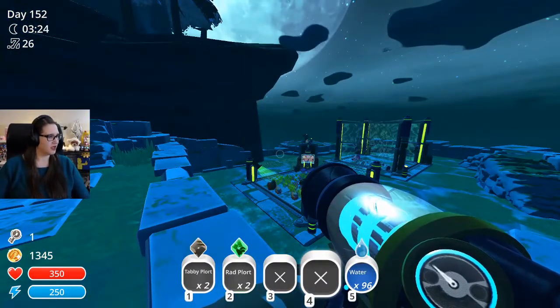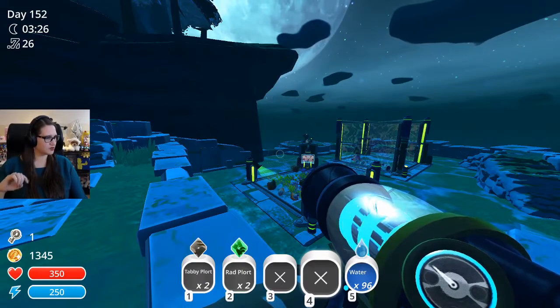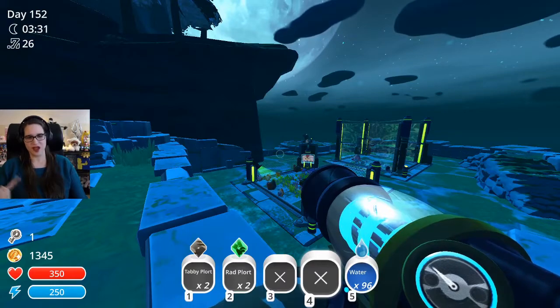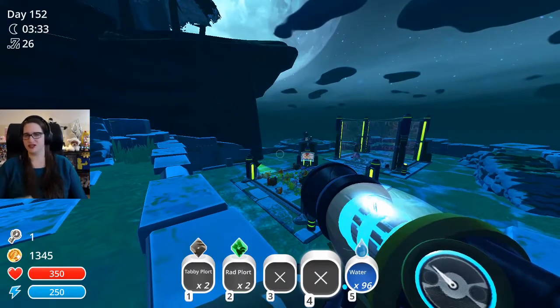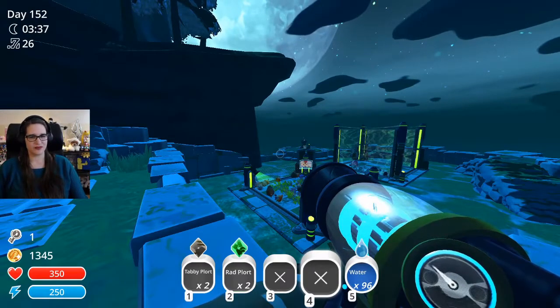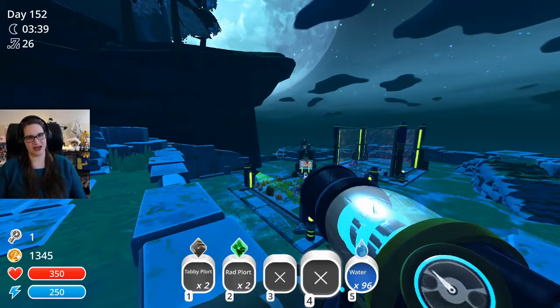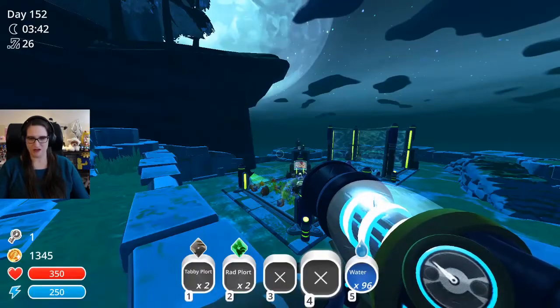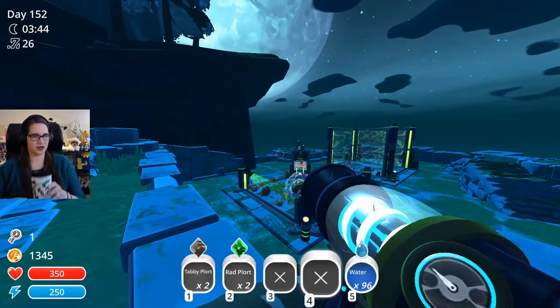Can you show me in the glass desert where the tangle plorts go if you want to make the fountain? That was like the hardest one for us, the tangle one. They're in the beginning area - I will give you that bit of information. Right now I can't show you but I will soon.